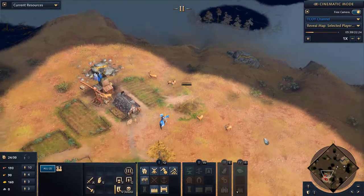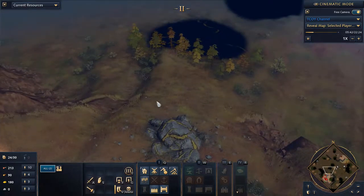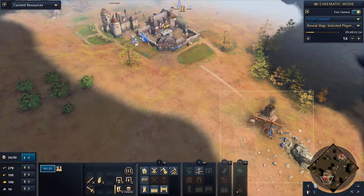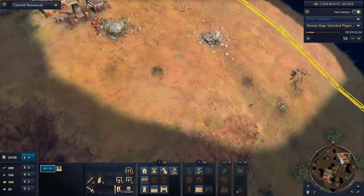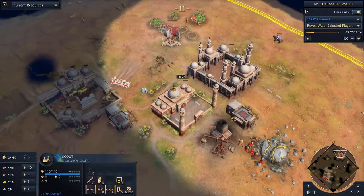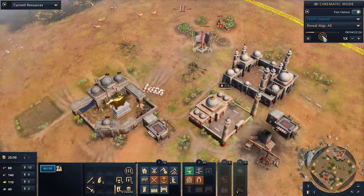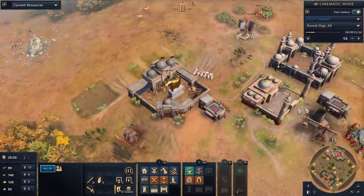I'm not a big fan of palisades on bigger maps — yes, it's nice to create choke points — but for a map like Hill and Dale I'd rather reinvest early into stone. Three villagers on stone is more than enough. I'm scouting to see if there's any military being produced or aggression on his side, and from this perspective there are literally zero military units — he doesn't even have a barracks.